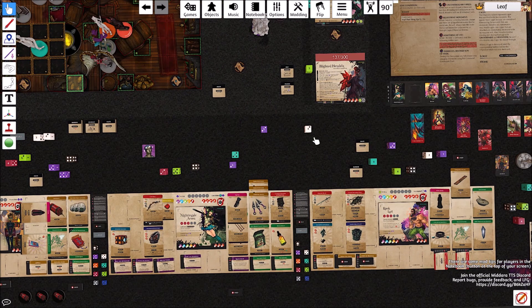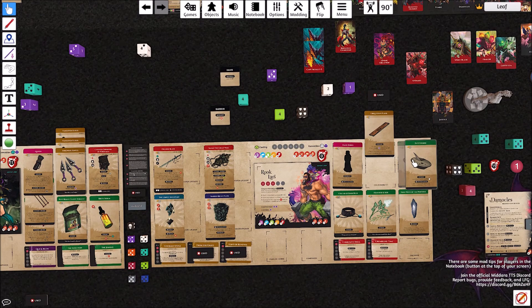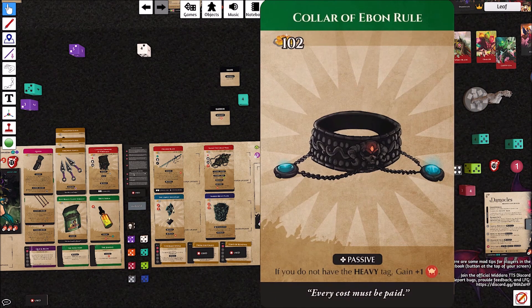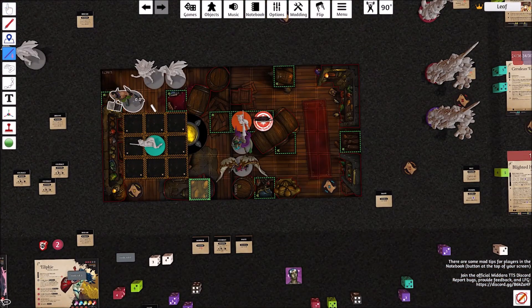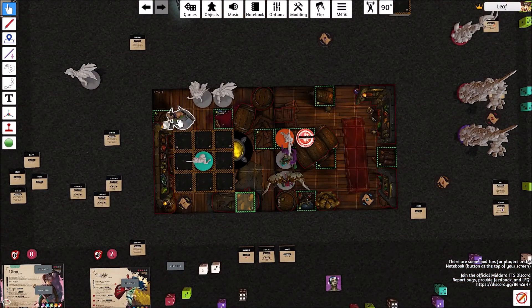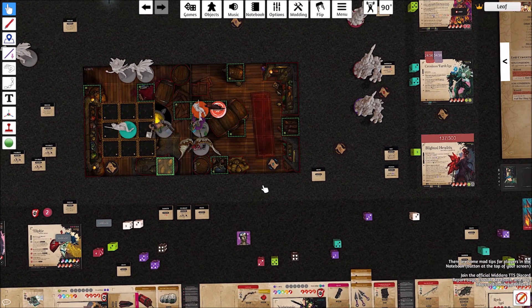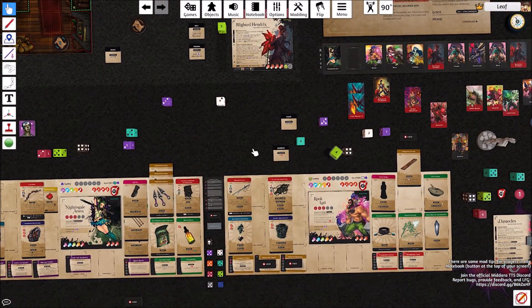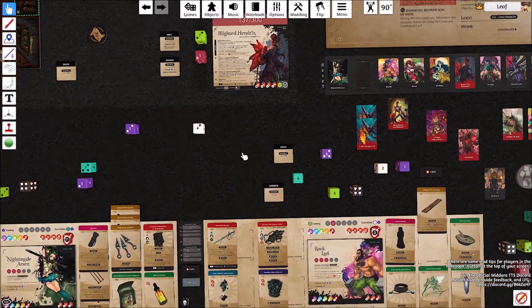Goes to Rook. Rook is at full health — renew all this. He gets four stamina because he's hasted. He definitely does not have line of sight, so he'll spend a stamina to move — going five spaces to get into position. He's going to cast Courage Stifle, no power die, straight up. 5 plus 6 is 11. That's fine.